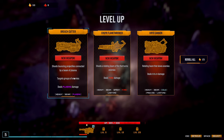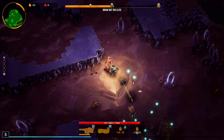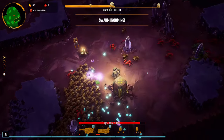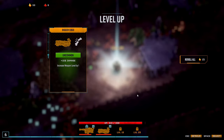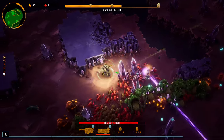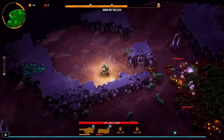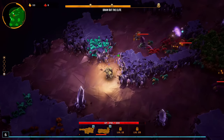The Breach Cutter shoots bouncing projectiles connected by a beam of plasma — targets groups of enemies. Let's focus on this weapon and get it leveled ASAP. I've maneuvered myself into a corner, but let's get through here. The Breach Cutter looks awesome — these plasma balls can bounce off walls.